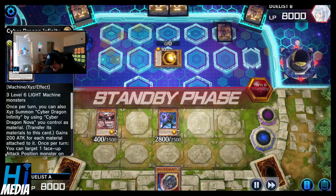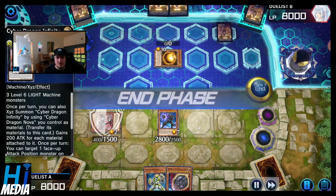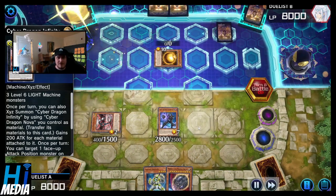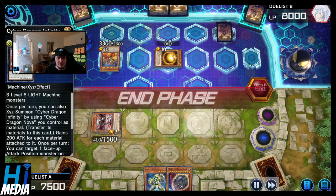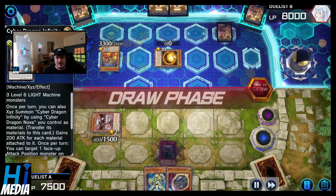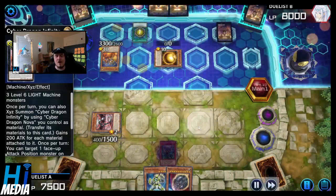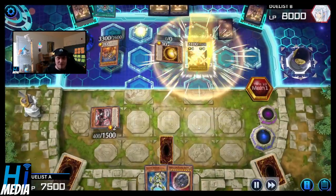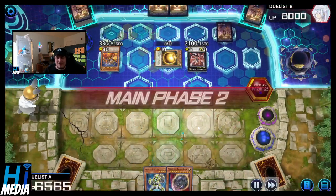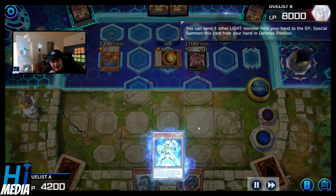The side draw player is kind of in a bind at this point. What will they do to solve this problem? What remains to be seen. Now the tributing centric player passes back to the side draw player. I saw Necro Valley in this deck profile — I have yet to see Necro Valley, anything Gravekeeper related — but I am still thoroughly entertained.